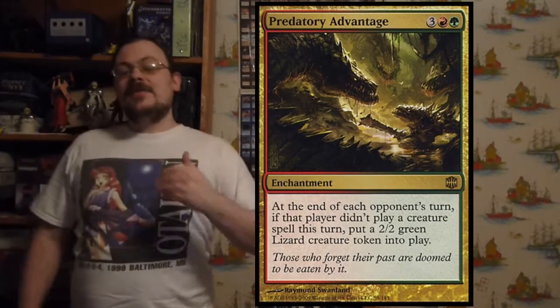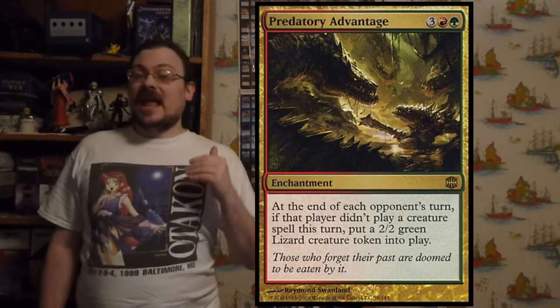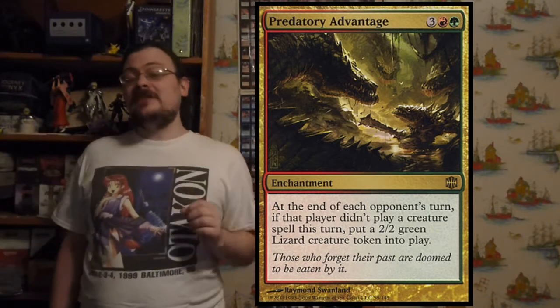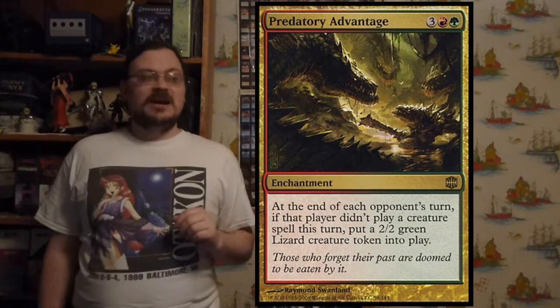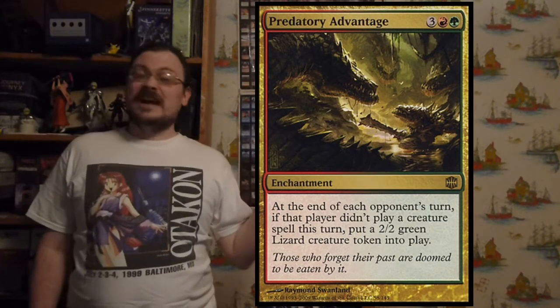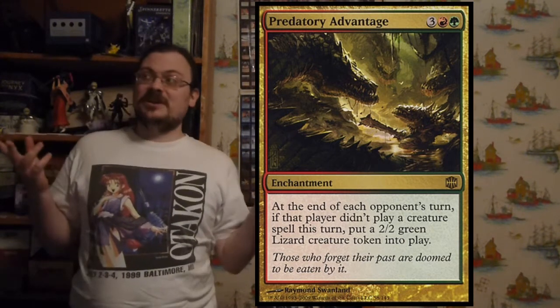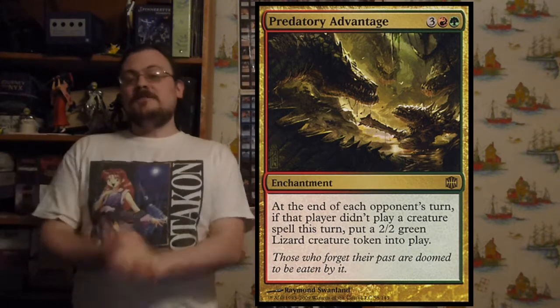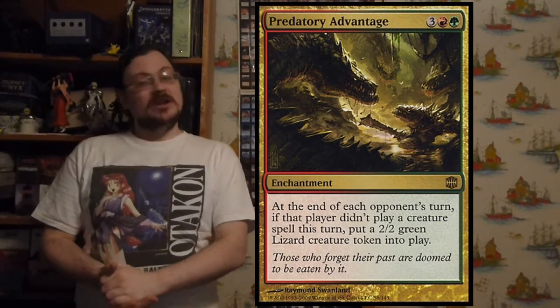Predatory Advantage: at the beginning of an opponent's end step, if that opponent did not cast a creature spell this turn, you create a 2/2 green Lizard token. In a multiplayer game where not everybody can cast a creature every turn, you just keep getting lizards, lizards, lizards, and more lizards.